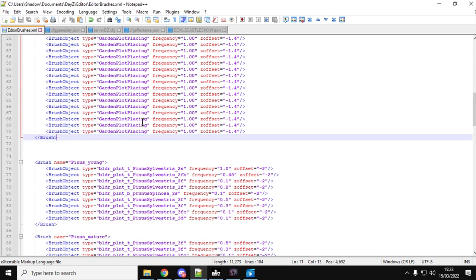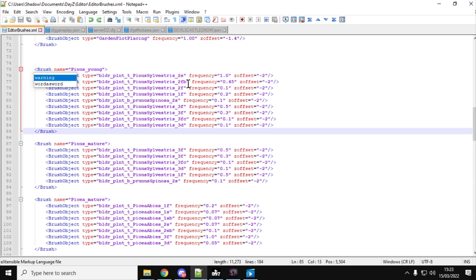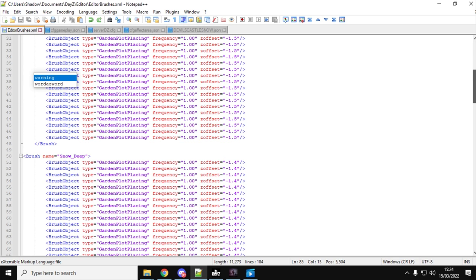The brushes work similarly to normal brushes, which are things like trees. Each brush has a brush object definition and you can use anything as a brush — you could even put down cars or tanks. I set the frequency to one, which seemed to work well. For the offsets: snow light is minus 1.6 (slightly below the surface), snow normal is minus 1.5, and snow deep is minus 1.4.